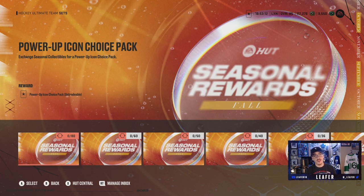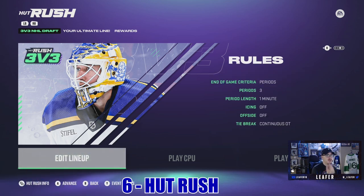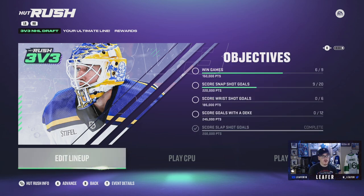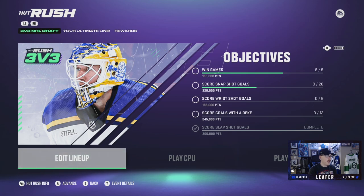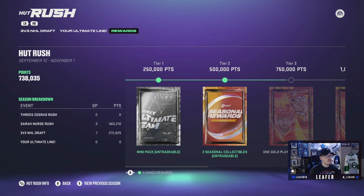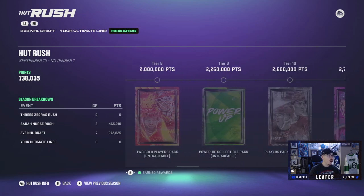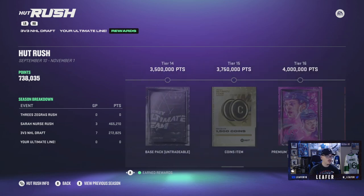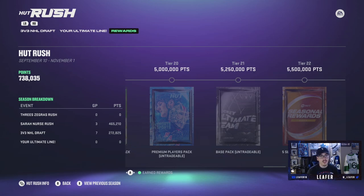There's one more method to get coins and packs — HUT Rush. If you play HUT Rush, playing against a computer or online, you get points for scoring goals and completing objectives. Win games for 150,000 points, score snapshot goals for 220,000 points, and so on. There are two different modes. Complete objectives and get the max points you can, and you'll earn tier rewards: 250,000 points gets a mini pack; 500,000 gets two seasonal collectibles; then a one gold player pack, two gold players pack, 1,000 coins, a power-up collectible pack, players pack, premium one players pack, and three seasonal collectibles.